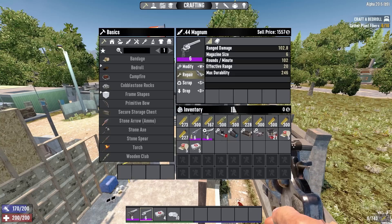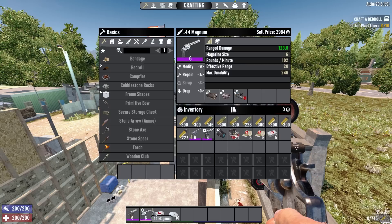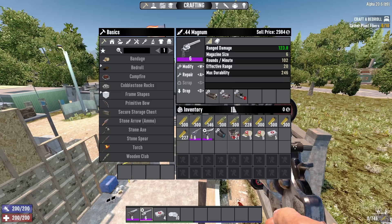Both weapons can be suppressed, but neither of them will ever be good stealth weapons because they're incredibly loud. Both weapons have incredible hipfire accuracy as well, and because of that I like to double down on it with mods. On my Magnum I run a laser sight to bring in the hipfire accuracy even more, and the muzzle brake to reduce recoil.